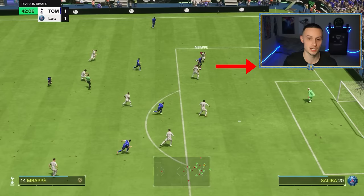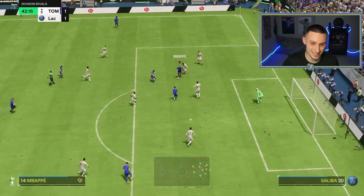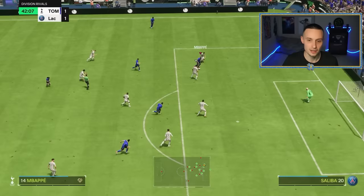The second example is with Mbappe on the left side — he's expecting more straight line step overs but I manage to cancel it. I step over straight, hold L2 and R2, and move my left stick to the direction I want to exit. You can tell I've sold him an absolute dream again. They always over-commit thinking you're going to do a step over — if you can cancel out of that, you'll dummy them every time.